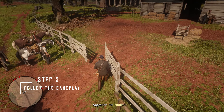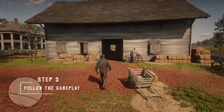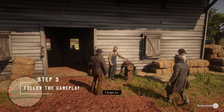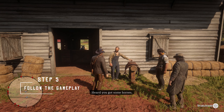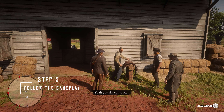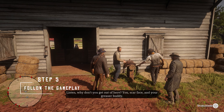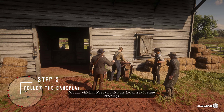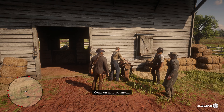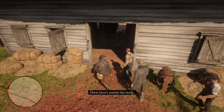Follow the gameplay carefully — it's very important. Once we go inside the stable, take notice: once the dialogue starts between Arthur and the stable guy, look at the horses. On the extreme left you have one, in the middle you have one, and on the right you have one. Arthur will start with the White Arabian in the middle. The rightmost part has the Turkoman horse, and the leftmost part has the Black Arabian horse. Take note — these are three horses most people want in the game, and you can easily get them from this mission.